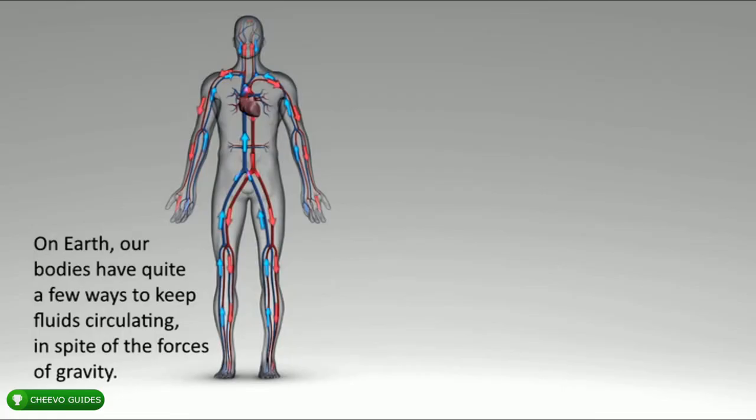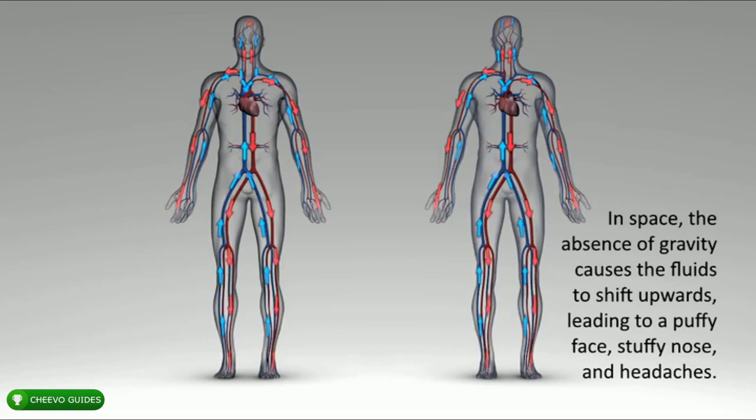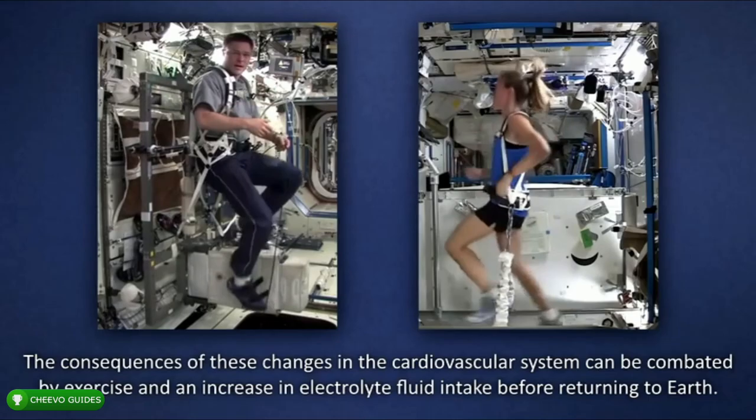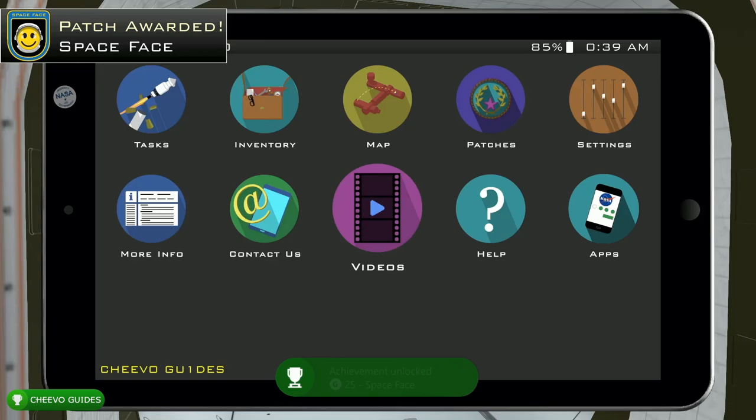Go to your tablet, go to Videos, and watch the cardiovascular video. It explains that on Earth our bodies have ways to keep fluids circulating despite gravity, but in space the absence of gravity causes fluids to shift upward, leading to a puffy face, stuffy nose, and headaches. The fluid shift makes the body think it has too much water and triggers systems to purge fluids, resulting in a significant loss of water and 10 to 20 percent loss of blood plasma volume. The heart may become smaller as it does less work, but these changes can be combated by exercise and electrolyte fluid intake before returning to Earth. After the video, you'll unlock the Space Face achievement, worth 25 Gamer Score, for watching the cardiovascular video.